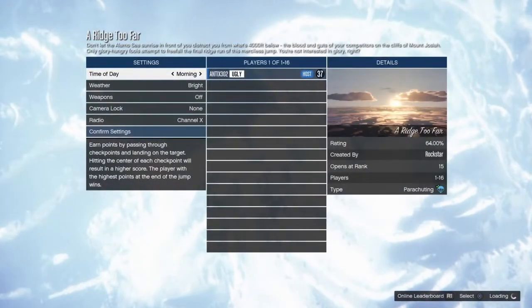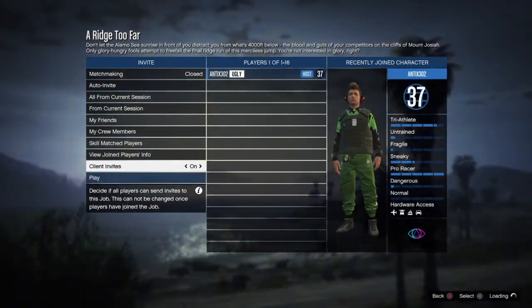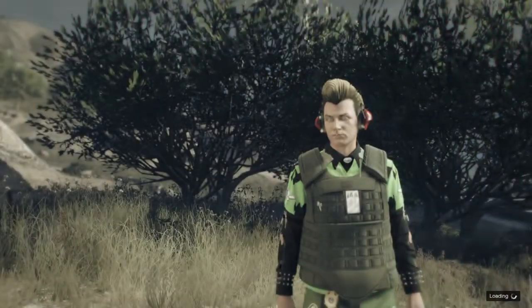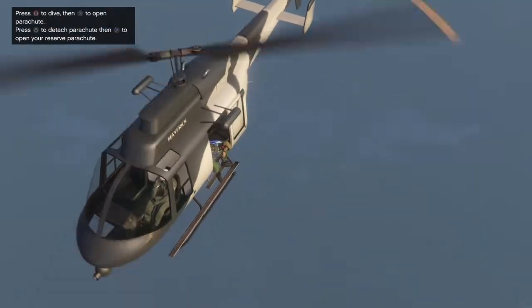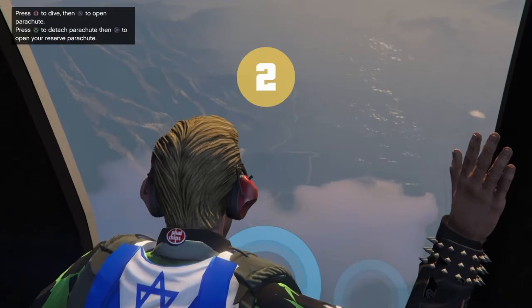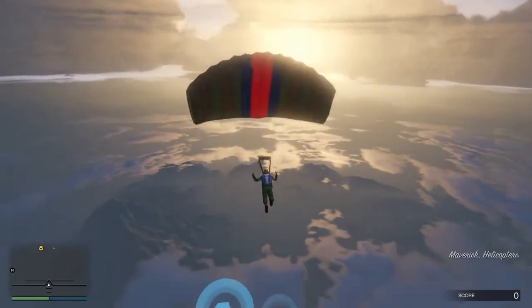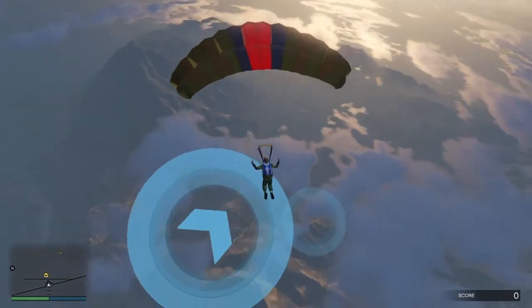You can start up a ridge too far - the job doesn't really matter I don't think. Once you load in it's gonna confirm and then you can just start it up by yourself, you don't need anyone else. I've seen people do it quite a few different ways, but I'll just follow the way that seemed to work for me. I jump out, pull the chute, and go through the first couple of checkpoints.